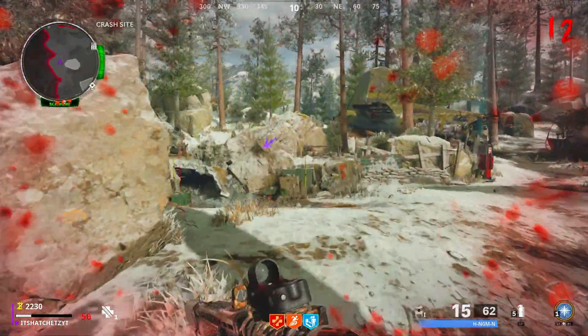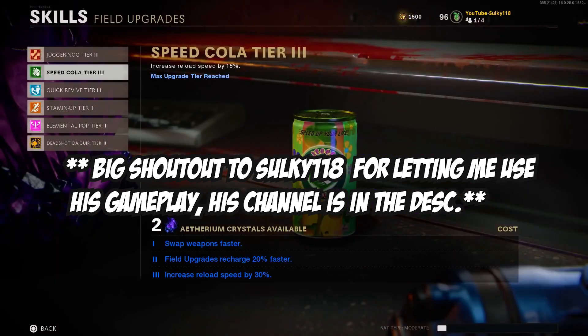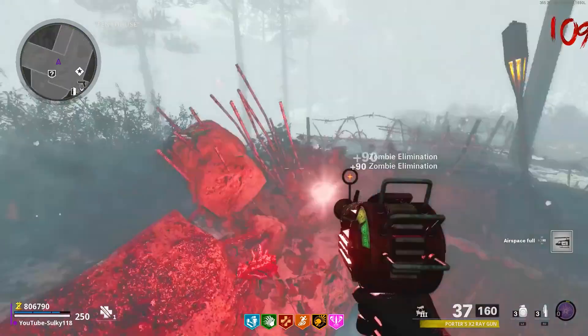The prerequisites to this strategy are that you need the tier three Ring of Fire unlocked for your specialist ability, and you also need to get a Ray Gun out of the mystery box.